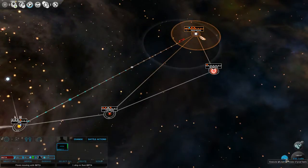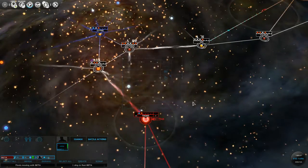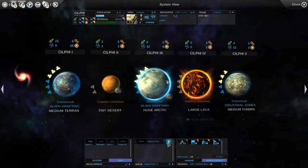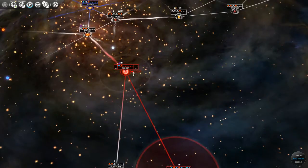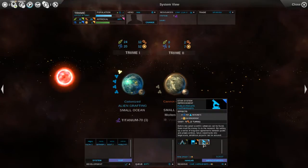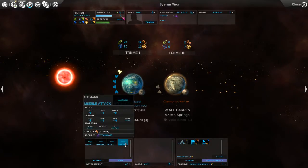Our scout over here is retreating, so we'll let him retreat. A lot of stuff happened. We're going to start another missile attack and buy that out - I think this is definitely worth it. On Treem, we finished our public-private partnerships as well. There's a pretty good amount of industry - we could crank out another missile attack ship.